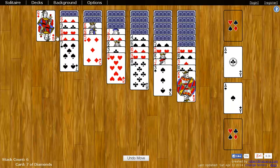Now over here on the tableau — that's what this is called, these piles are called the tableau — you can put cards on other cards, so long as it's the opposite color and one rank lower.